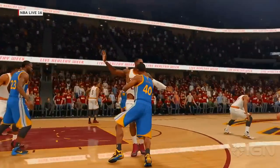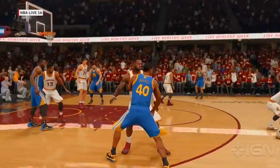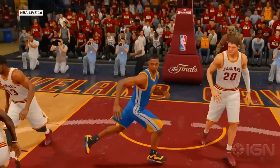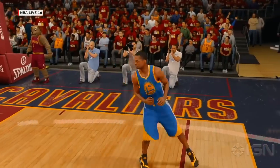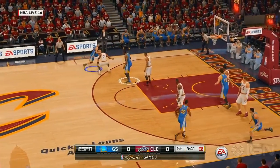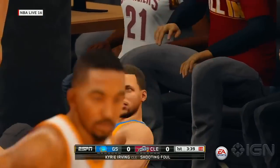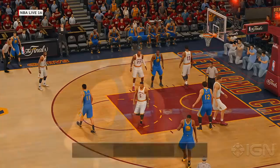Same thing with Live 15. But check out Harrison Barnes fighting with LeBron off ball. They say a lot of off ball contact is going to go on in this game. You see the screen being set on LeBron, and Harrison Barnes wide open getting ready to pop a three ball. The smoothness of this game is pretty nice. Look at Steph Curry getting fouled — someone fouled him and he fell out of bounds. Very realistic.